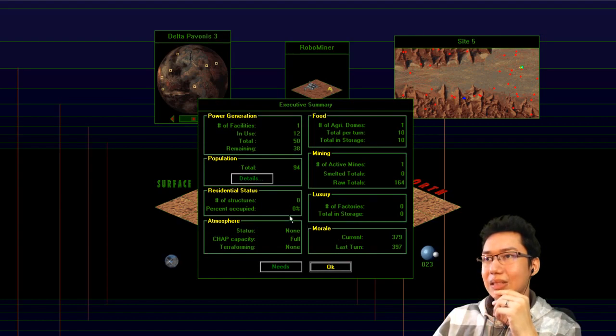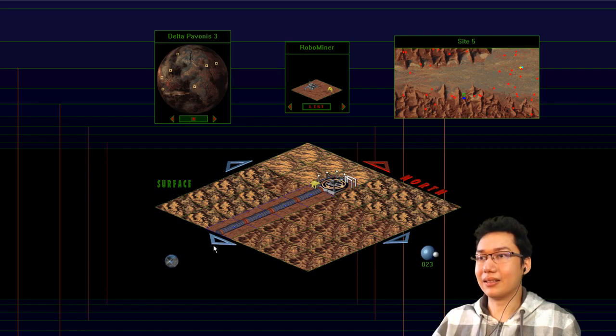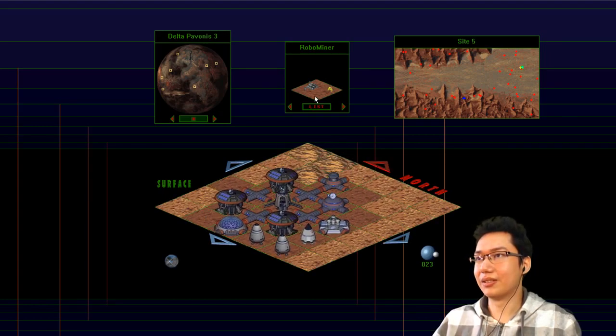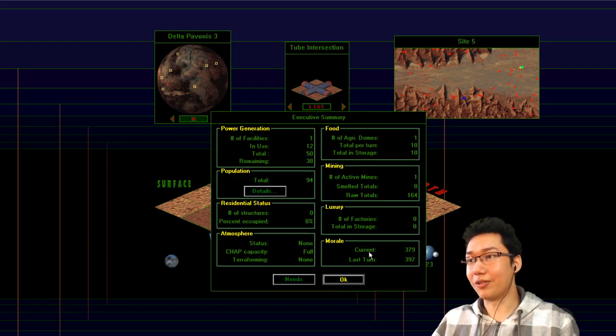The chap is done. Atmosphere — chap capacity full. Terraforming none, status none. I don't know if you need more chaps. Looks like the rival base is actually building things — they built a Tokamak reactor really far out, and they built two chaps. Maybe I should build two chaps as well. You may not — it's got to be connected to a tube, I think. Down here: dirt, police, robot command, warehouse, storage tank, smelter. Basically our morale is almost half of what it started. And to get morale back up, you've got to build things down here underground.